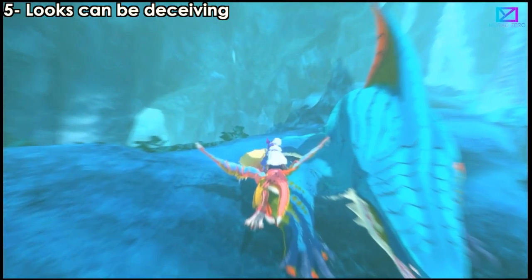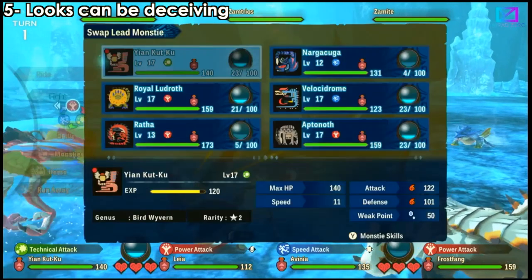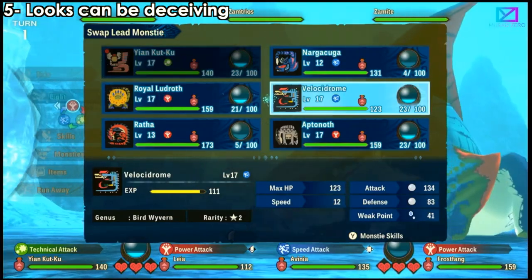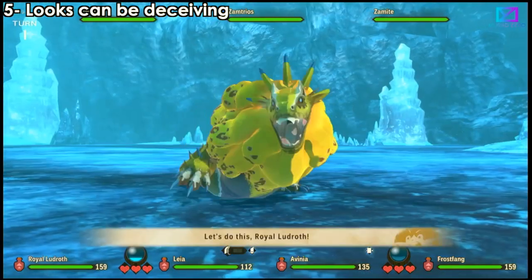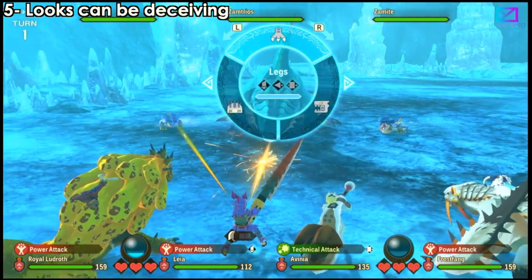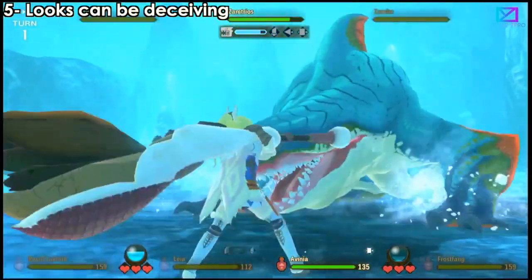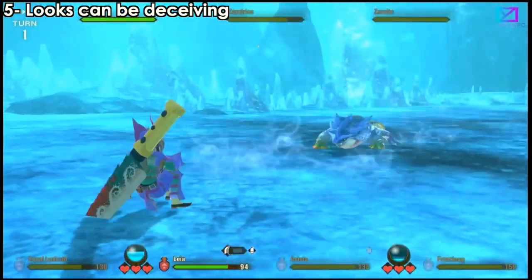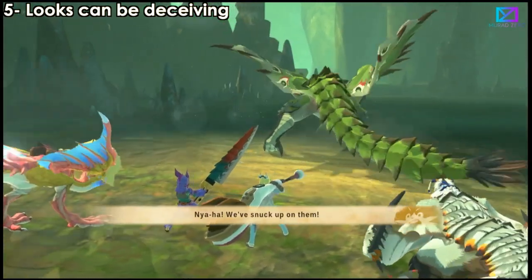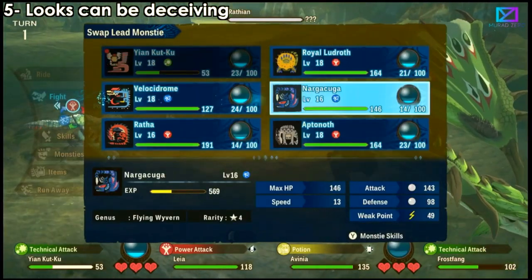The fifth point is about monster looks and always carrying all three types — power, technical, and speed. Whatever the monster's attack type turns out to be, you'll have something that works against it. For example, this monster looks like it'll be either technical or speed, so I went with power. If you've fought the monster before, you can check its type before approaching. If it's your first time, use its looks — this monster looks like a technical or speed type.